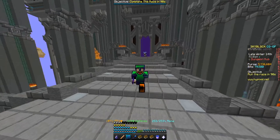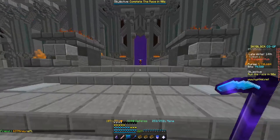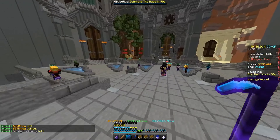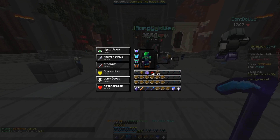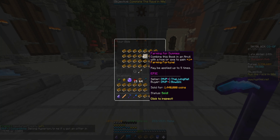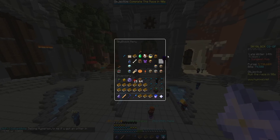Hello everybody and welcome to the video. Today we're going to be showing you how to get more farming fortune by spending coins. I spent around a hundred-something million coins in order to get all these 'Farming for Dummies' books. I have some in my stash as well because I did a clay mall run, and some are on my stash but I have a lot of books.